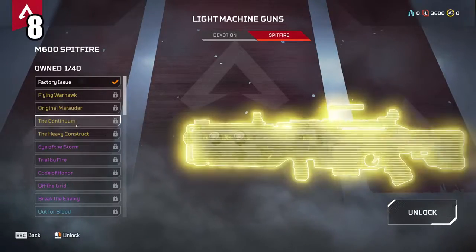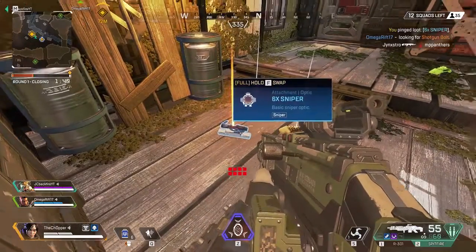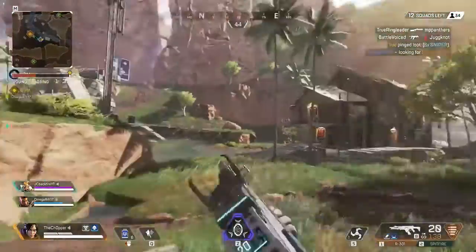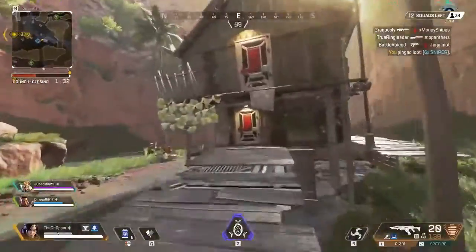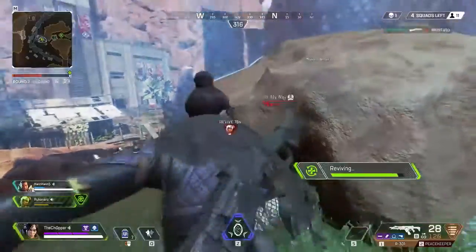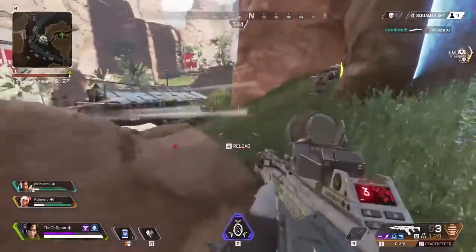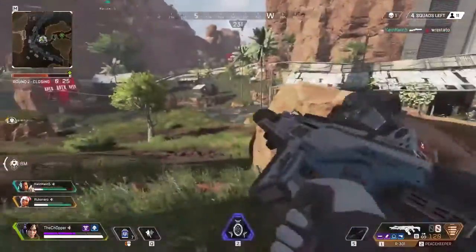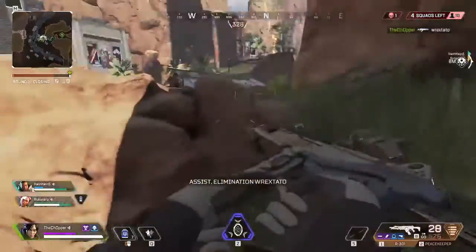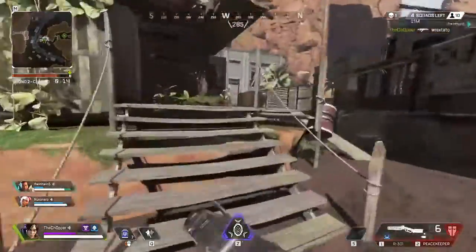Coming in at the number 8 spot is the Spitfire LMG — and I'll be honest, this is kind of a hot take. I like the Spitfire more than the Devotion. The reason I personally prefer the Spitfire is because it's overall just solid — it does a lot of damage, has a decent fire rate, and is more consistent than the Devotion. With the Devotion you need to spray longer to get an increased fire rate, which sounds good on paper but isn't very practical. Any day of the week I'd take the consistent option over one where I have to constantly spray to get a good fire rate.